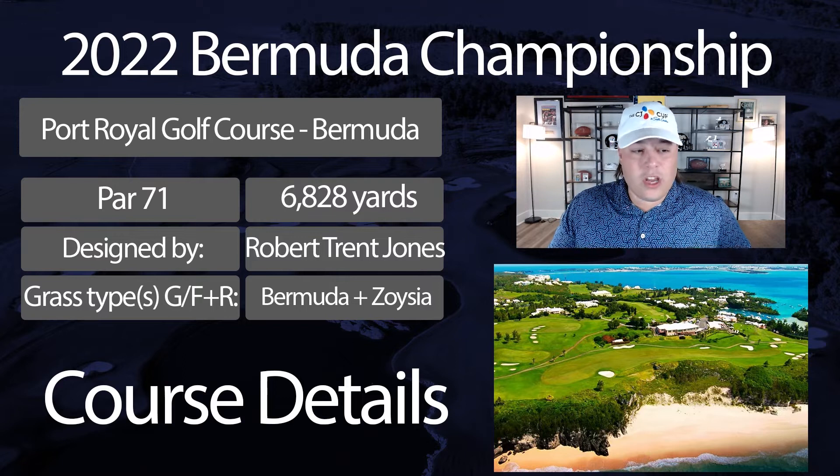The greens are right around tour average but were only hit at a 64.1% clip, about four percent lower than what we're used to seeing on tour. They are TifEagle Bermuda running at right around 11 on the Stimp meter — towards the slower end of the spectrum, which you'll see on most coastal courses with any sort of undulation. With super strong winds, any undulation on a green makes it really hard to combat.